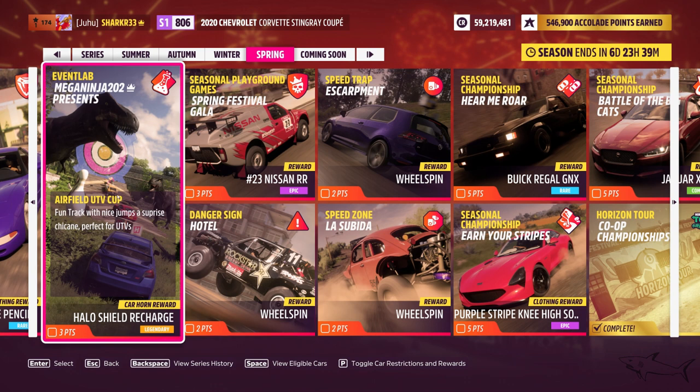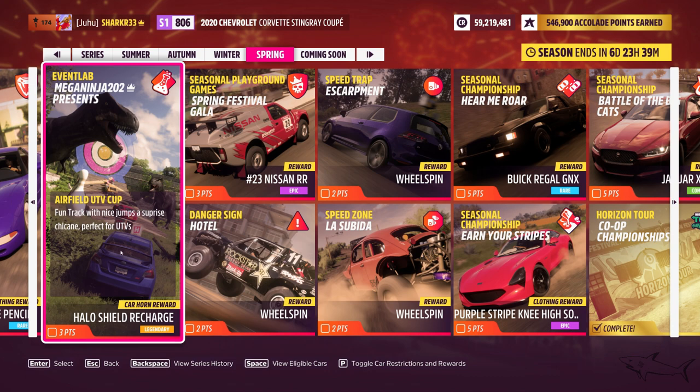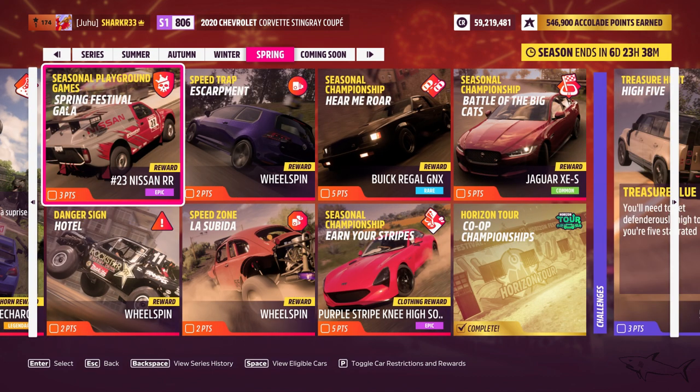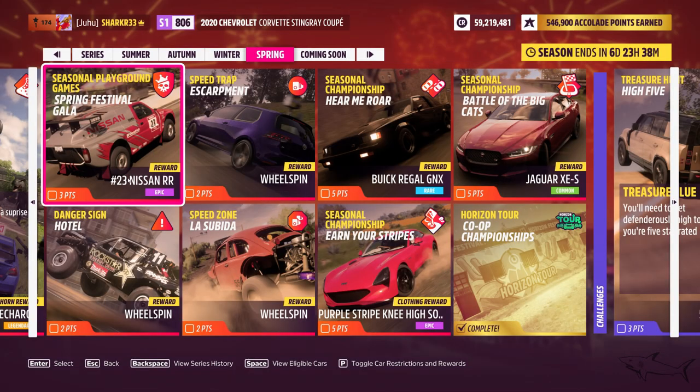This is an Event Lab created by a player — a fun truck event with jumps. Car restriction is UTVs only. Let's hope it won't bug out, as the last Event Lab had a lot of bugs. Next is the seasonal playground games — the Spring Festival Gala — where you'll get the Nissan RR. It's a team-based event where you have to be king and do a lot of fun stuff.